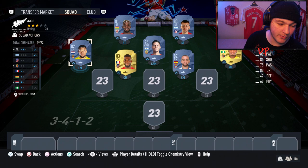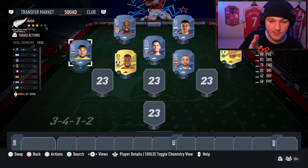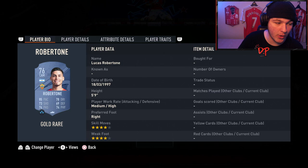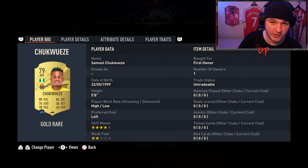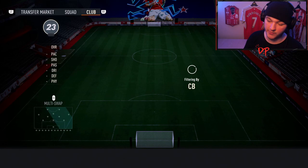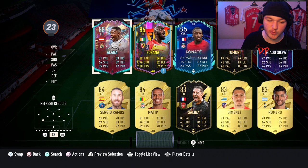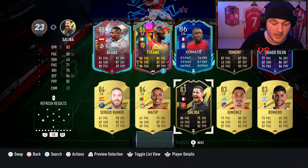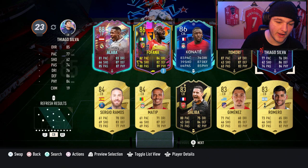We're going with a 3-4-1-2: left mid, two center mids, a CAM, and a right mid — making sure the left mid says LM on the card and the right mid says RM. The lineup: Inaki Williams paired with Correa up front, Robert Firmino as central CAM, Danjuma as left mid, Lamar and Sergi Darder as the two center mids, and Samuel Chukwueze as our right mid — the player we're actually completing objectives for.